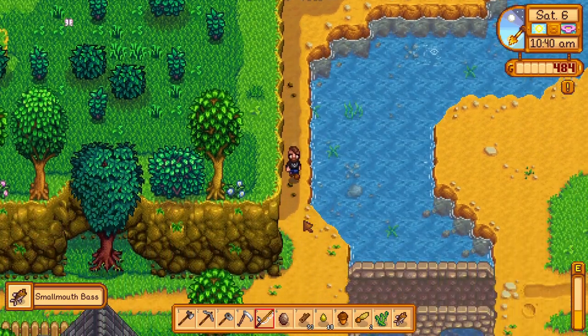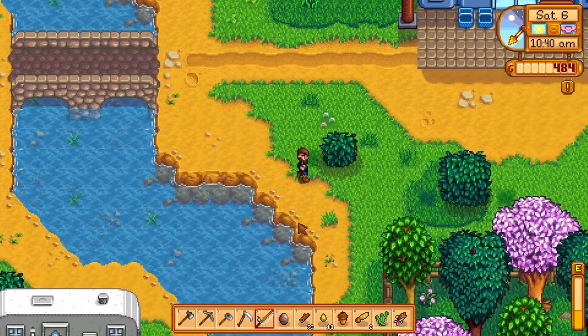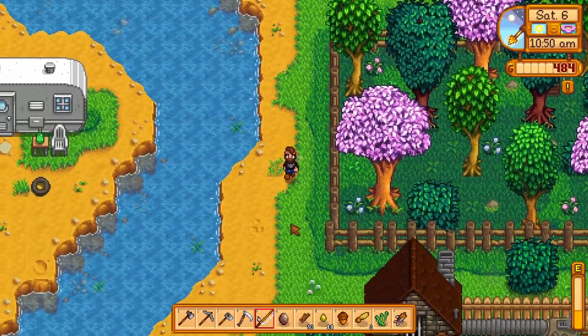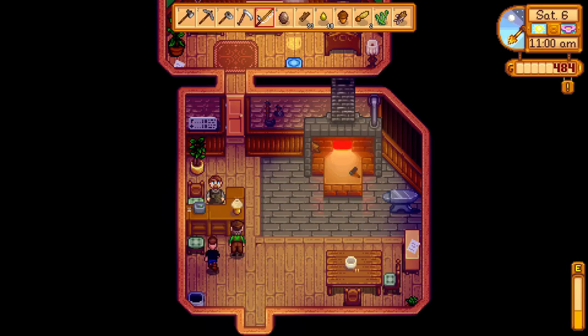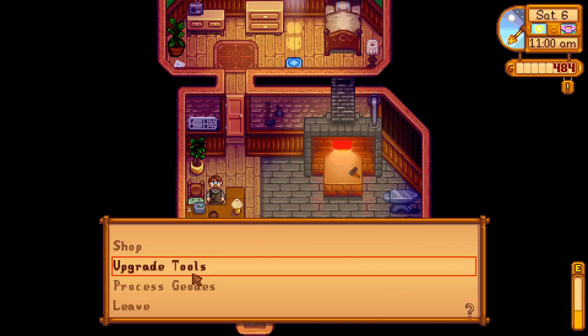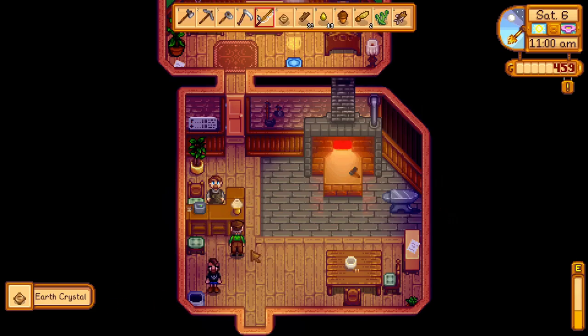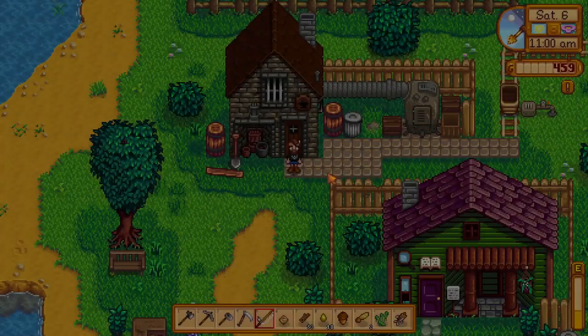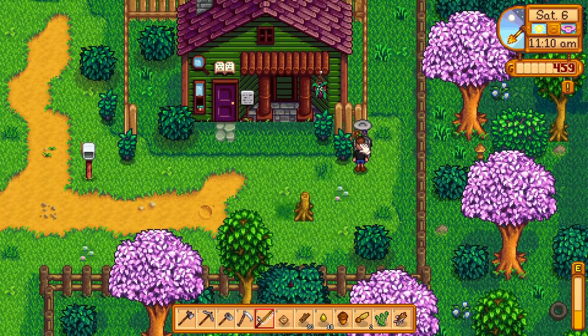That's actually going to fill me up so let's just go. I miss those bubbles already but we've got to go turn this geode in. The blacksmith is really expecting this. Let's do it — who knows, we might get something for the museum too. Process the geode — 25 gold. Yeah, we can turn that in. Gunther will tell us about it — the first one of these little resources is always good to donate.